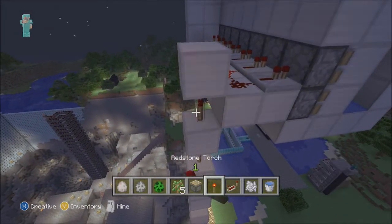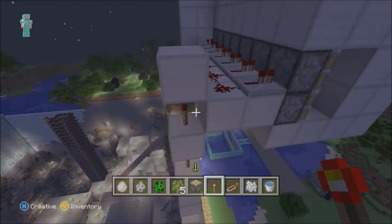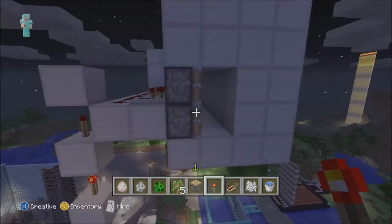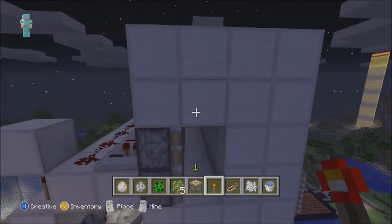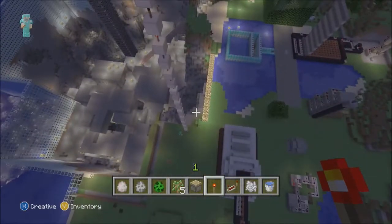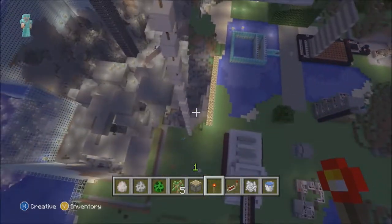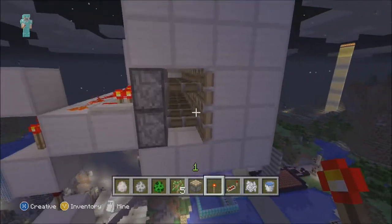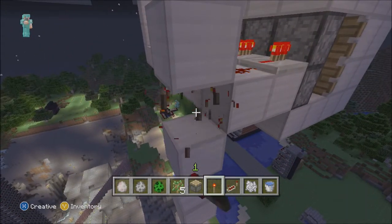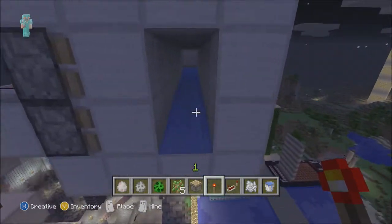Right here, this is my little mob launcher. Basically, it works because the pistons close, push the block over, and close it off for the water. And then when we push that again, they pull the blocks back. The water flow is able to go in, and because of the pressure from putting so many mob eggs — or mobs — in there, they just launch out and rain down.